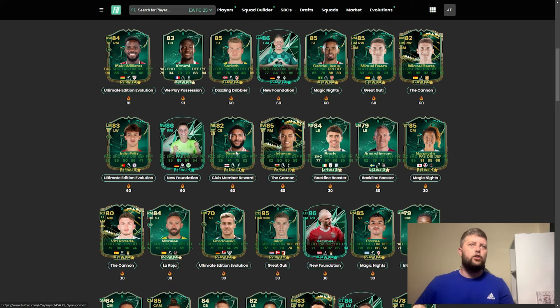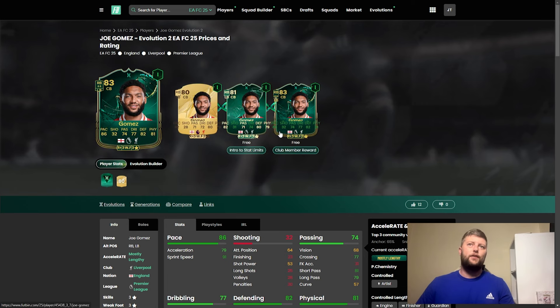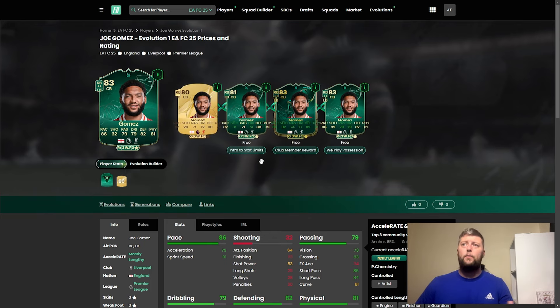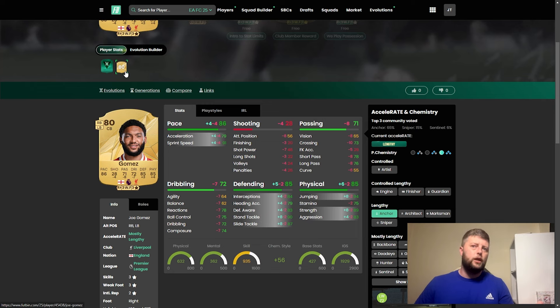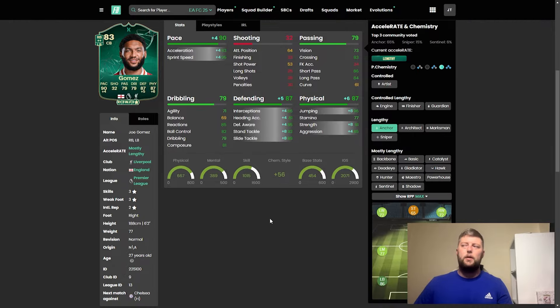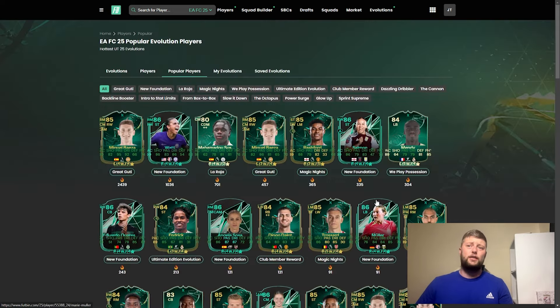We've obviously got Gomez — another fan favorite — with multiple evolutions you can go with. He comes in at 83 with 86 pace, very Van de Ven-esque. With We Play Possession, you go with probably an anchor because he still gets the 90 pace — 87, 87 — 81 on the composure, decent short and long pass. It's a very well-rounded center back coming in as an 87 overall. If you are building that Liverpool team, whack him next to Virgil — you're absolutely fine every single day of the week.